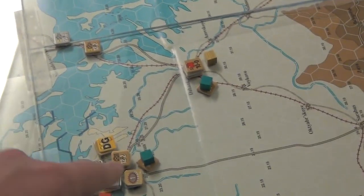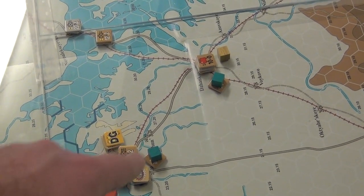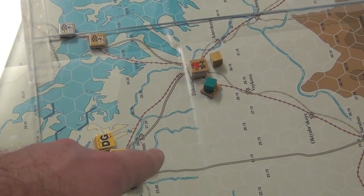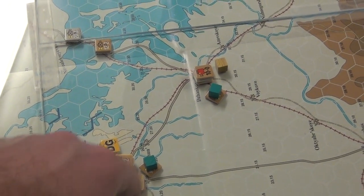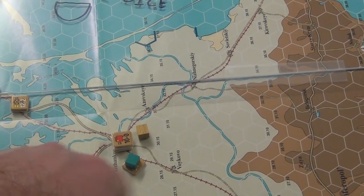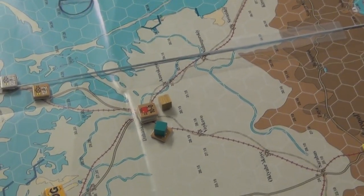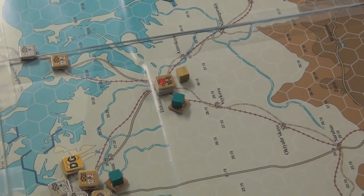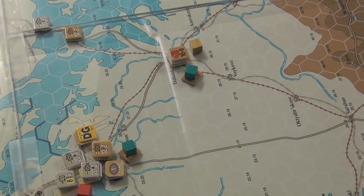Over here, there was a unit in this town. I moved him over to defend this hedgehog — I might actually put him under that. This reserve unit released and is going to hide under that hedgehog to battle this guy. And then there was a reserve unit here that I decided not to move, but I released it anyways because reserve units have half their attack rating when they're attacked. I'm going to get all these reserve markers back next turn or as soon as the Russian player goes, so there's no point in keeping it on.